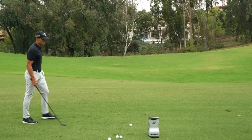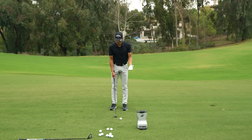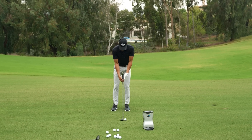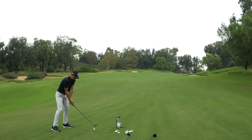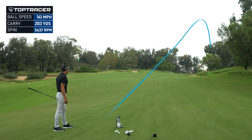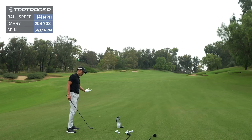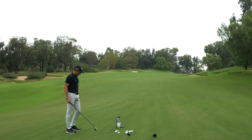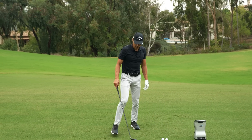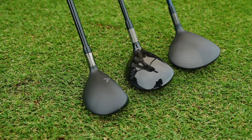Let's hit one more. That's the thing about the hybrid as opposed to a 3-iron — a thin shot with a 3-iron is not going to fly like that, especially for me. That one went a little high right, into the trees — a little bit off the heel. But this is a test; I'm not going to hit them all perfect. 141 ball speed, carried 209, hit it off the hosel, and the spin cranked up to 5,400. That's what happens when you hit it off the heel. The Rogue ST Pro has the smallest footprint of the three clubs I'm going to hit.